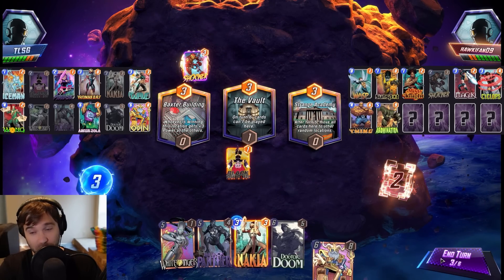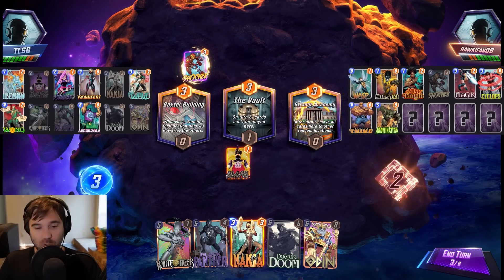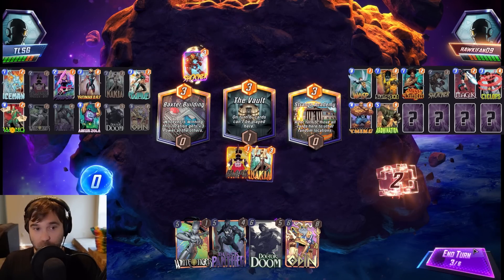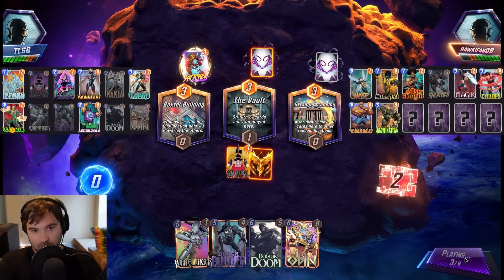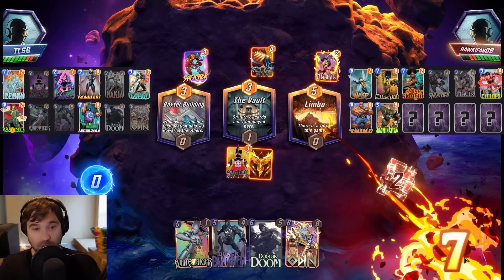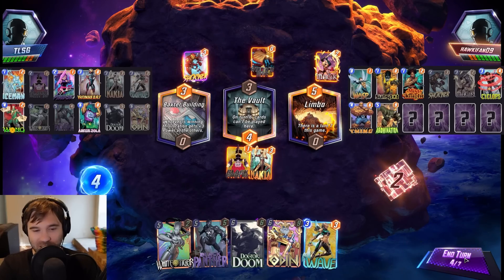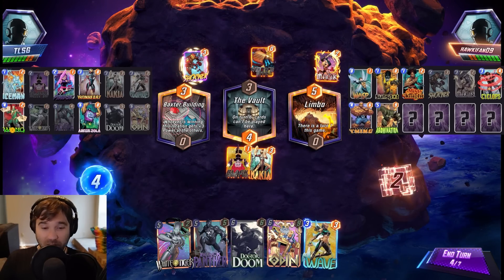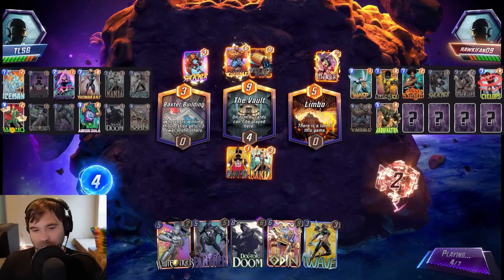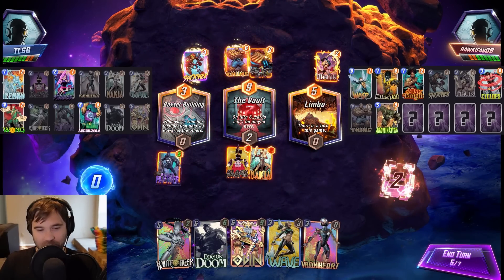This could be a version that runs Legion — maybe they have a Storm into Legion combo, and the Shocker makes it a little more consistent. We have Odin now, so Black Panther into Odin in Baxter Building would be big. Just the Widow's Bite in mid. They do use Magic in Limbo, so the Vault will open back up on turn seven — it shuts down only to open back up later, so it's not going to be safe necessarily. With the extra turn now, let's go Black Panther.